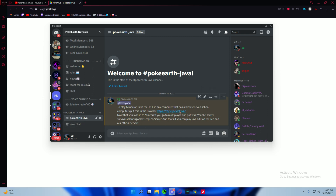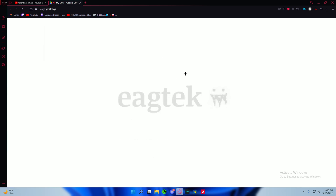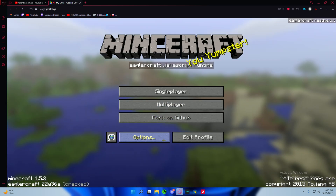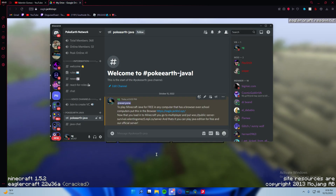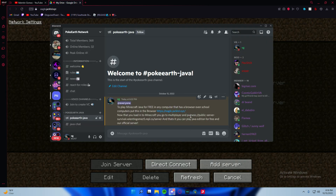Click on that link and you can create any name you want — it doesn't matter. If you just want to play on the official server, go to that section.